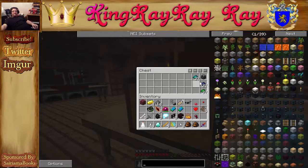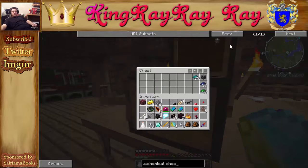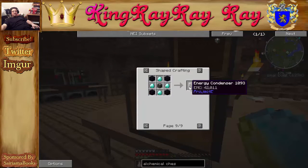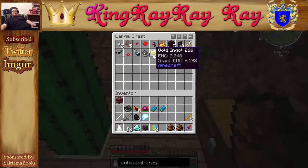What's more important is we are ready to make the alchemical chest and the energy condenser. We need four diamonds — one, two, three, four — let's throw the rest in there. And then we need one alchemical chest.